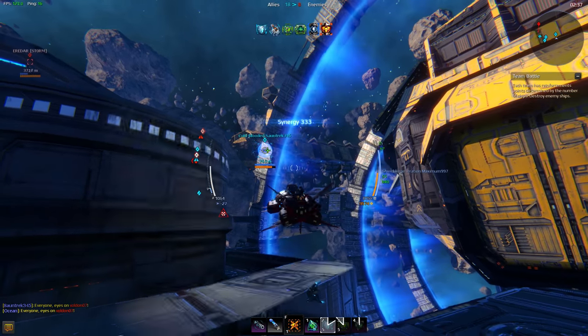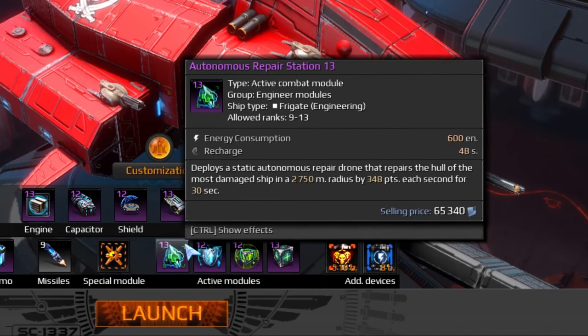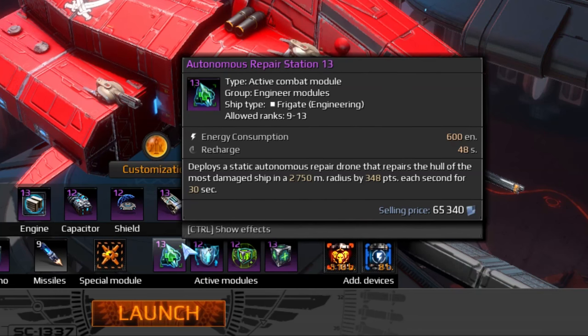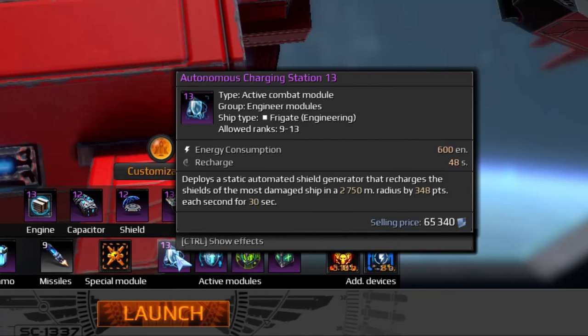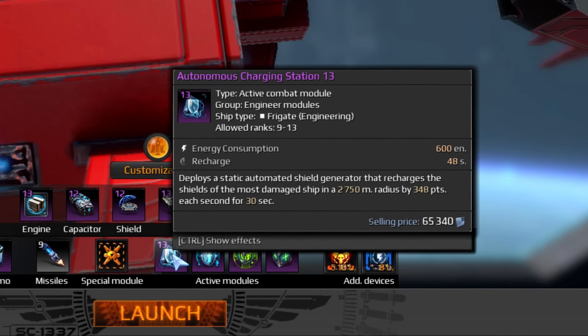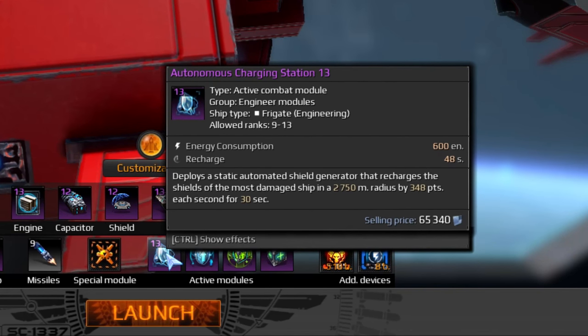You can expand your toolset with autonomous stations. A deployed station will quickly rejuvenate even the most damaged teammate. It can repair only one ship at a time, but it does so swiftly. The Autonomous Repair Station is your best bet, since the shield can be regenerated decently via your aura, while your skill set has only so many slots to go around.